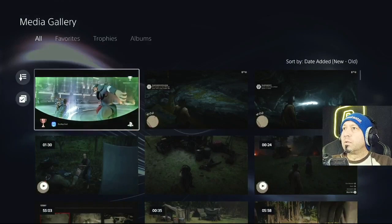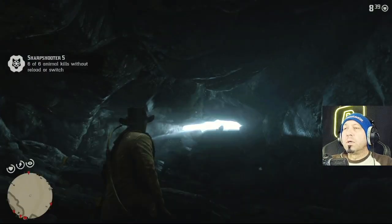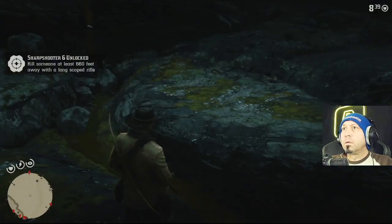Oh yeah, here's my Jedi Survivor stuff. This is in the cave - the Elysian pool is the best place to get this one done because there's plenty of rats and bats in there and you can use the varmint rifle. So I got that done and now I have this one, though I don't have enough rifle kills to complete it yet.